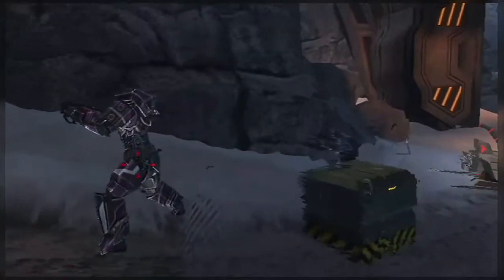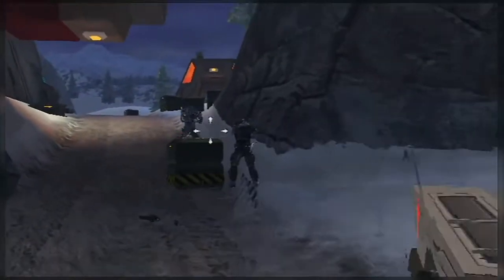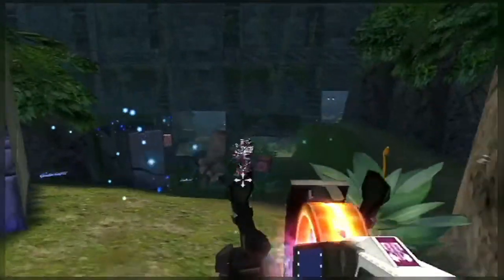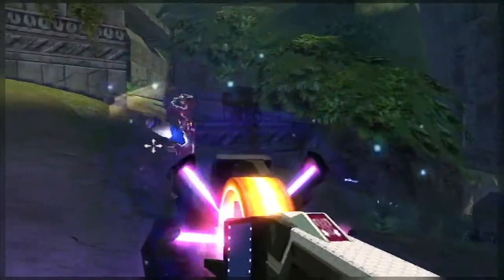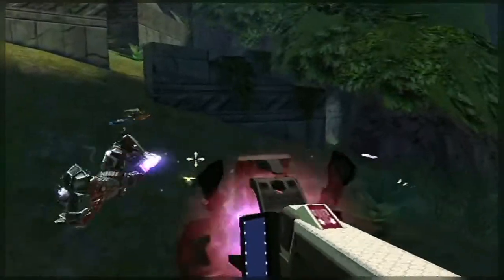A couple of my favorites are the Arc Eclipse, which allows the player to go invisible for periods of time — it's really a very stealthy weapon. The Aegis Device is a lot of fun as well. It's a shield weapon that collects all the armament of the enemies firing projectiles at you, and then you can focus those and shoot them back at your enemies.